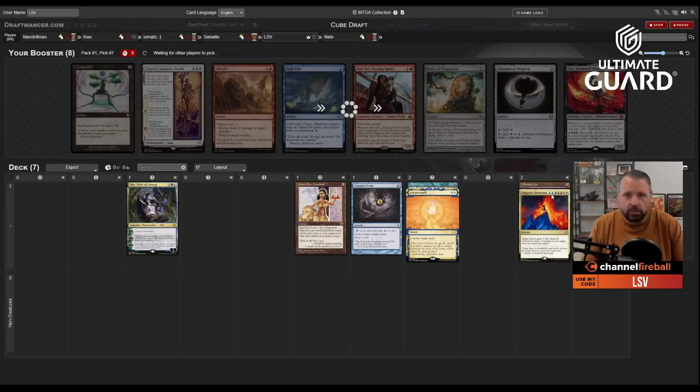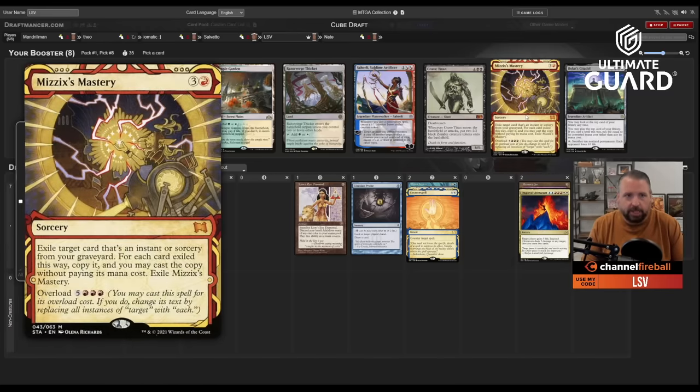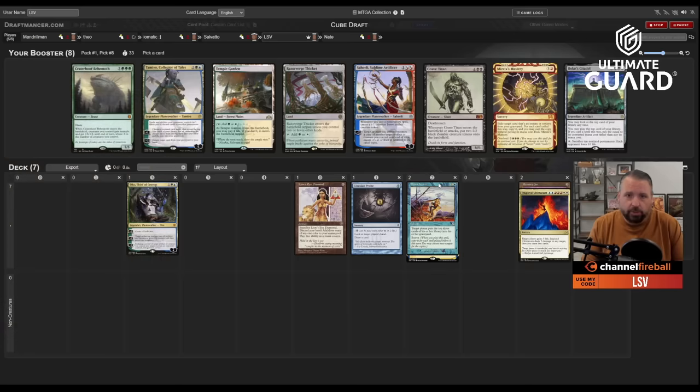Talisman of Progress is a fine card, but I'm going to take Inspired Ultimatum — maybe I wheel Mizzix's Mastery, maybe not. It's also good with Dream Halls, which is a card I'm looking for. Mizzix's Mastery wheeled alongside Saheeli, and because I took Inspired Ultimatum I want Mastery. Mastery plus Brain Freeze is a pretty easy kill — for example, six mana: Probe, LED, Brain Freeze for nine, play Mastery, Brain Freeze again — that's 24 cards total.